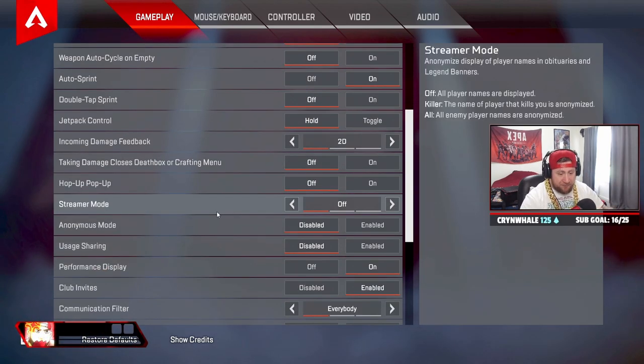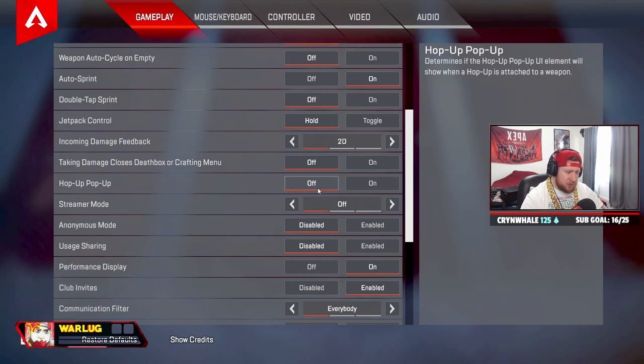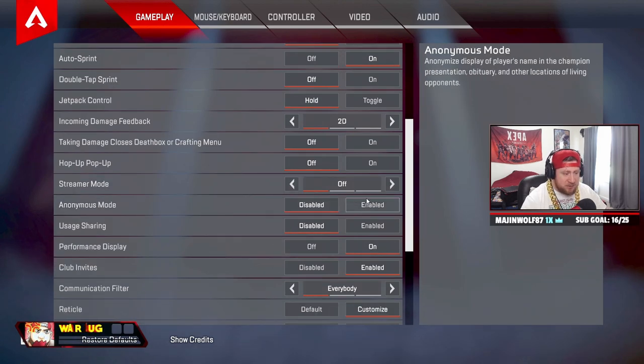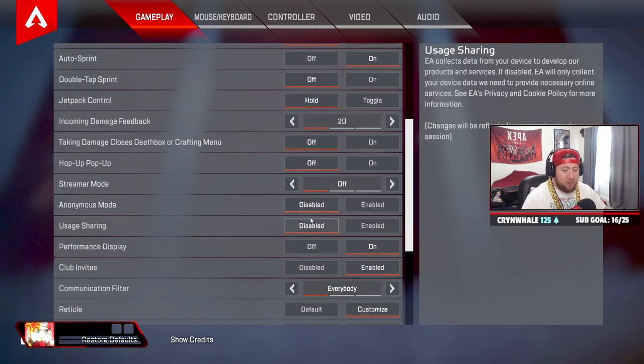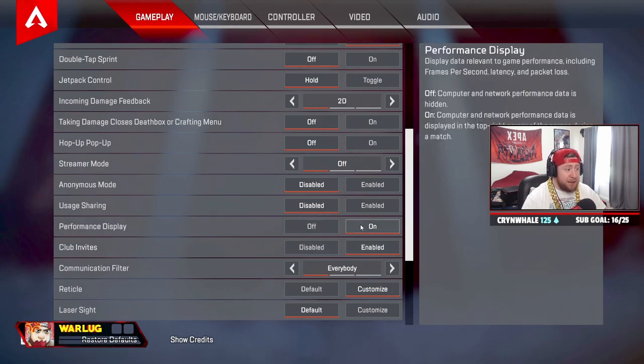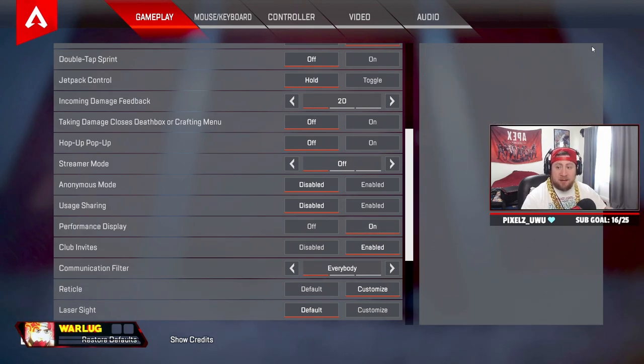Taking damage closes death boxes or crafting menu — have this off. When you're looting a box and taking damage, you still want to be able to get an armor swap off. If this is on, you're instantly kicked out of the box when you take damage. Hop-up pop-up off. Streamer mode off — it makes no difference, people can still see your account. Anonymous mode and uses sharing both off.